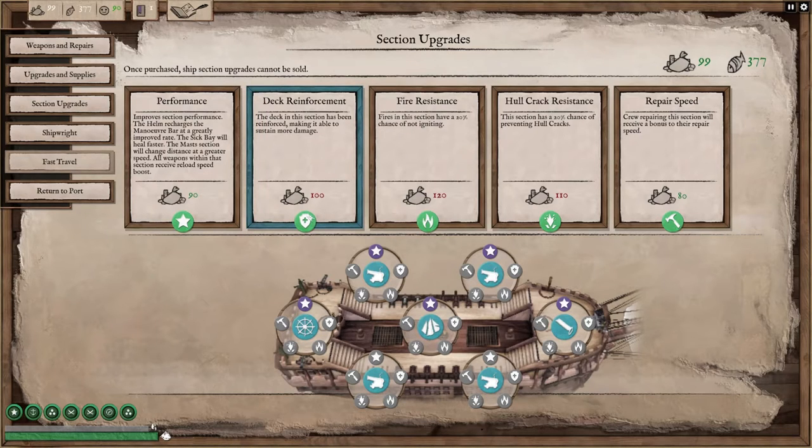Deck reinforcements are good for taking less damage, but the quicker you knock out your opponent, the less damage you're taking. So I prefer guns over the reinforcements — performance over reinforcements first.